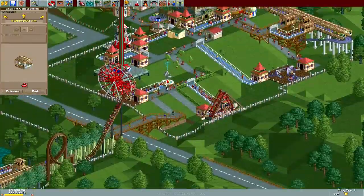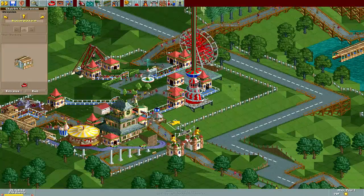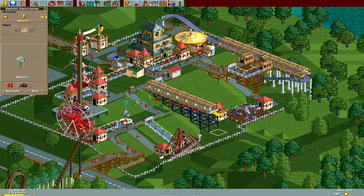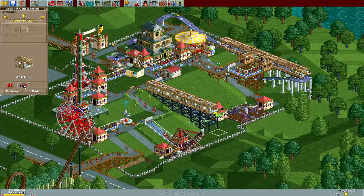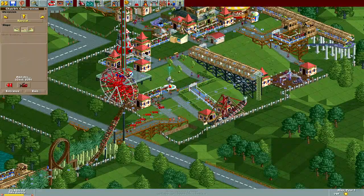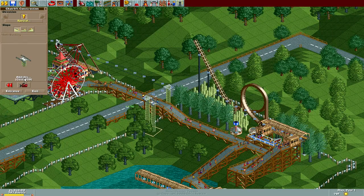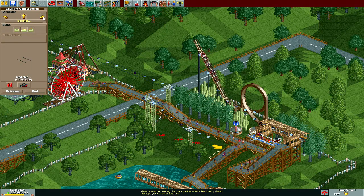Let's get a chairlift going — get some people from the front of the park and put them in the back. See how we can nudge this thing in here. We can stick it right here, yeah, that'd be a good spot for it. Something like this. Damn swinging ship, get out of my way — nobody's got time for you, I'm trying to build a chairlift! Let's turn this guy this way, I'm going to take it right over the top. We're gonna need to drop you down now — drop it low. I'll connect it up right here.